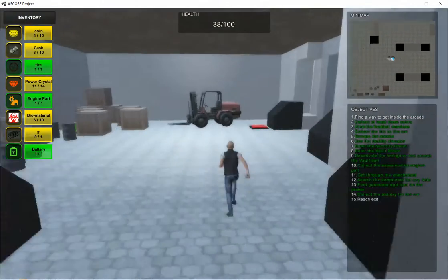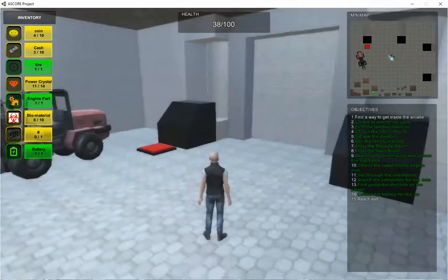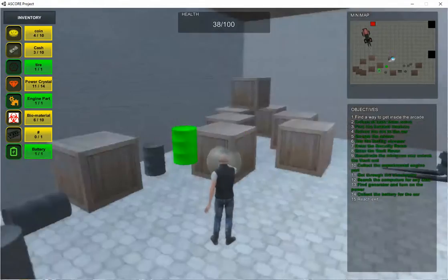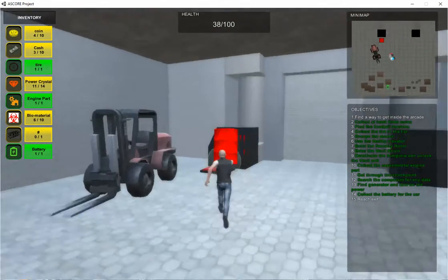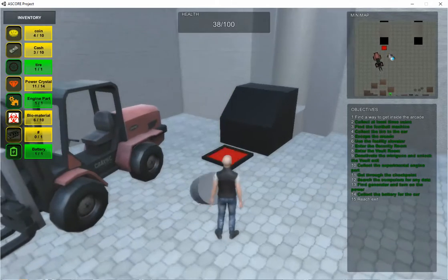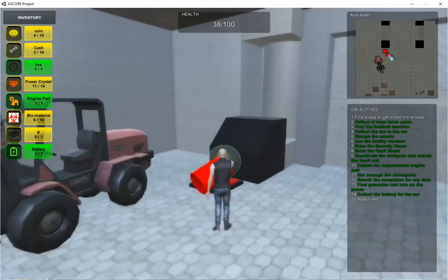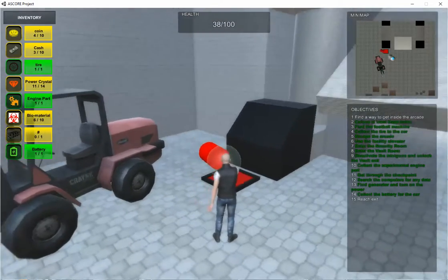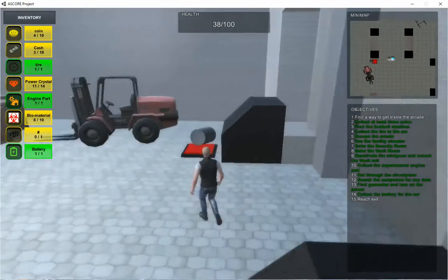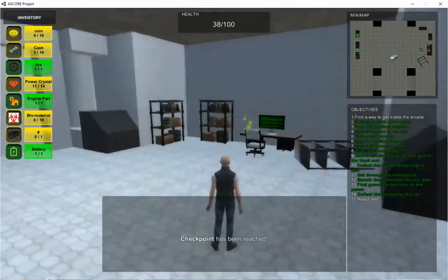A green cube — it looks radioactive. In this room, the player will have to put an object on that button to get the door to open. This console should unlock the door to the exit.